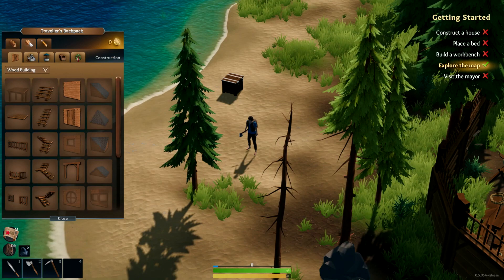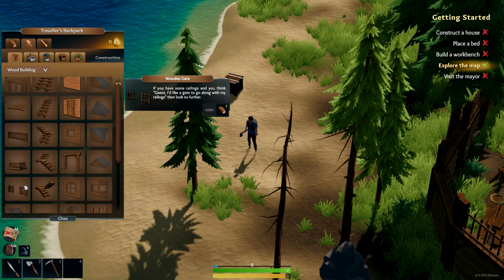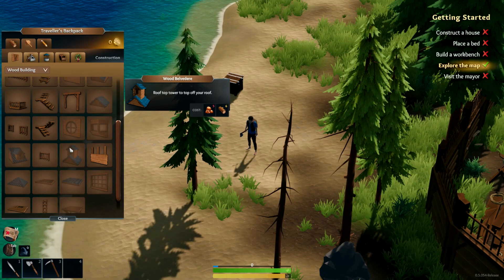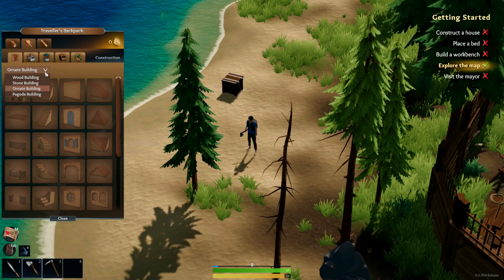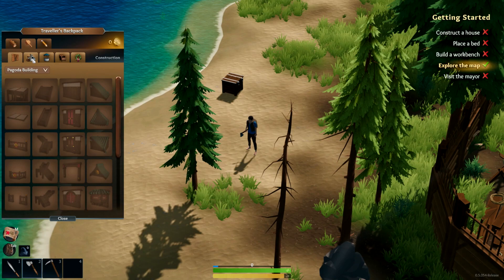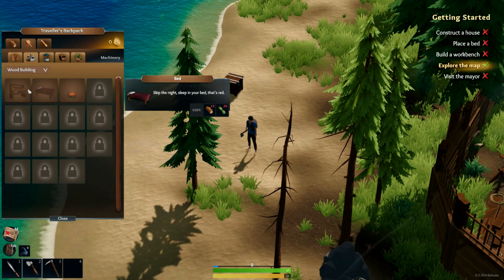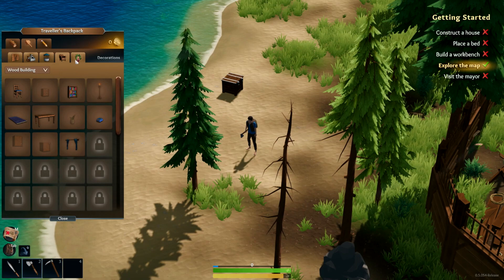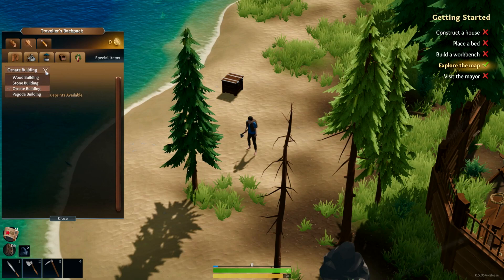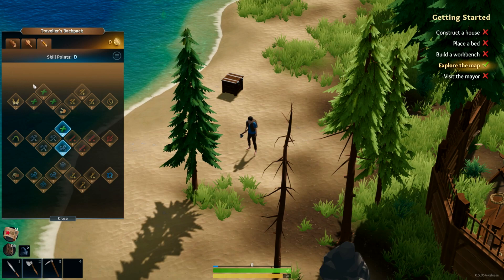Up in another tab we've got building — balconies, stone buildings, ornate buildings, wood buildings. We also have a workbench, bed, and campfire already unlocked, plus a little bit of furniture — tables, curtains, and even holiday stuff which requires blueprints. Here are our skill points.